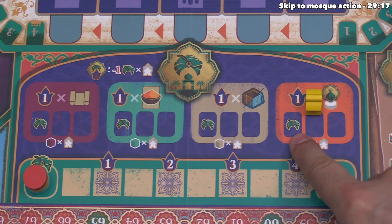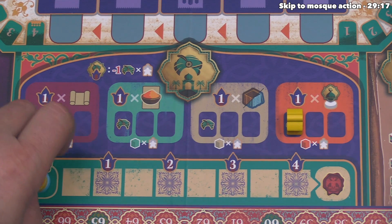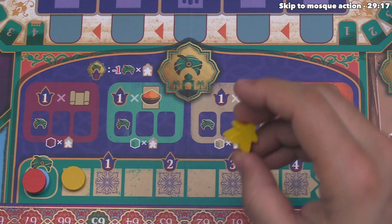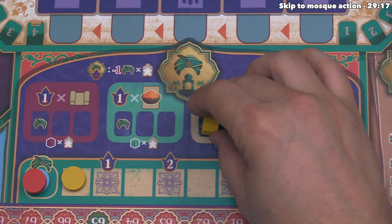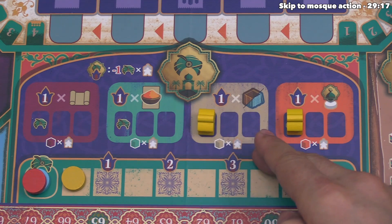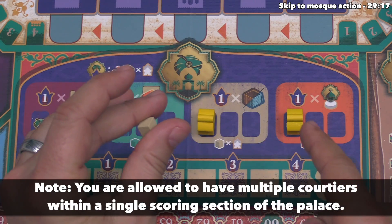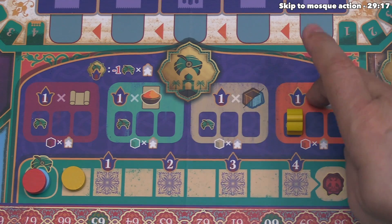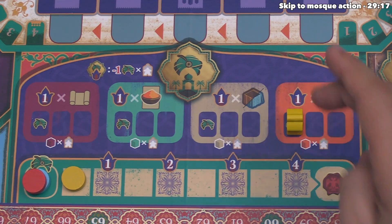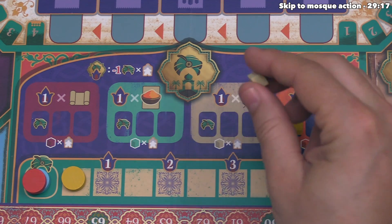Yellow saves their remaining resource for a future turn, and their courtier stays on its placed spot for the rest of the game. Yellow is done with their turn. It's our turn now — let's place over here. I want to activate the mosque. There are two mosque icons within this row, so let's go with this one. There is no building there, so we place one of our own.